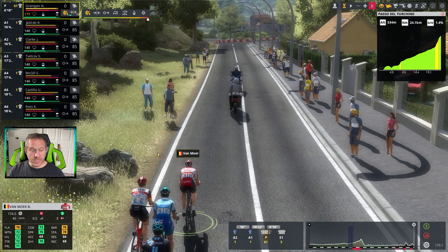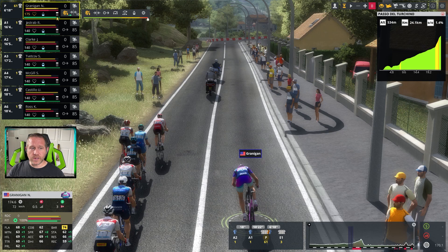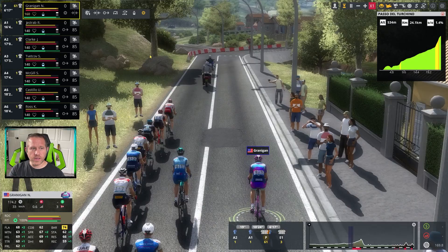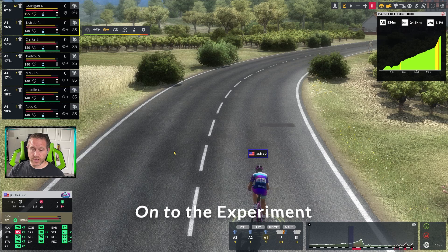Van Moorsel, somebody who is out front pulling for the peloton, is likely going to have spent more energy, lowering that green bar. He can sit up, and as long as the pace isn't bad or he lets himself go out the back, he will fully recover — as will Noah Granigan. Put him on auto and you can see he's going to quickly recover that red bar; the yellow bar is likewise going to come back up.